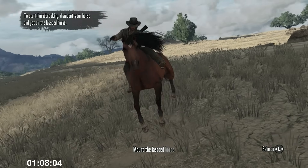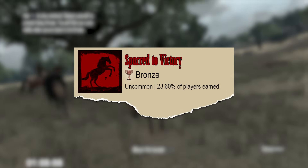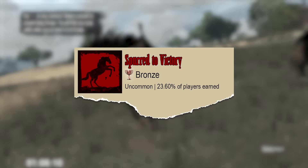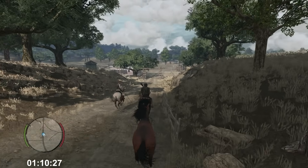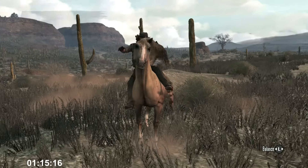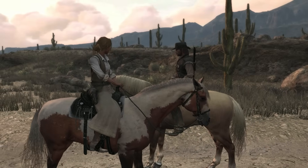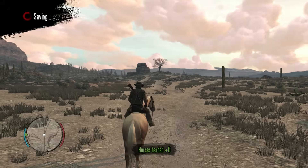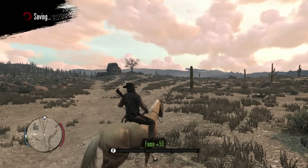There's a trophy called Spurred to Victory that requires me to complete 20 story missions without once changing my horse at the hitching post. This is the only missable trophy in the entire game, which means I need to get it over with as early as possible. Fortunately, it's also a really easy trophy since I could just use this gold-colored stallion that I got as a reward for breaking in horses with Bonnie McFarlane. It's one of the best early horses you can get in Red Dead Redemption, and I intend to keep it for as long as possible.